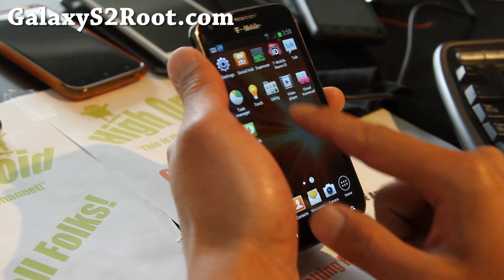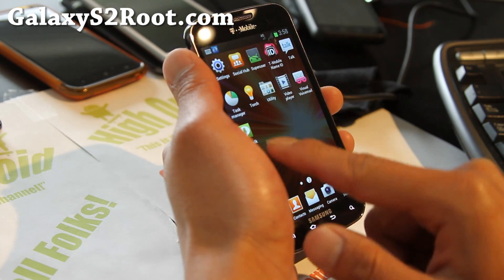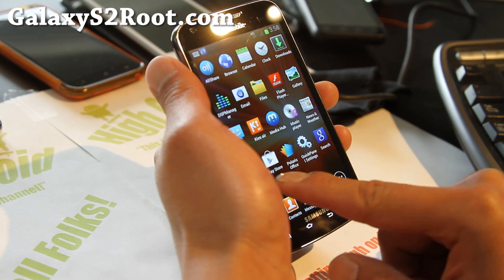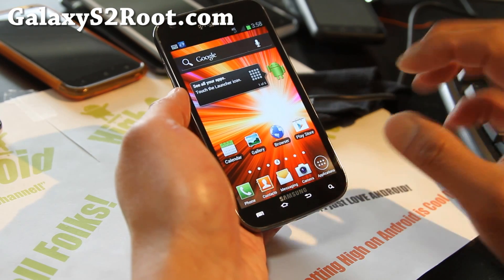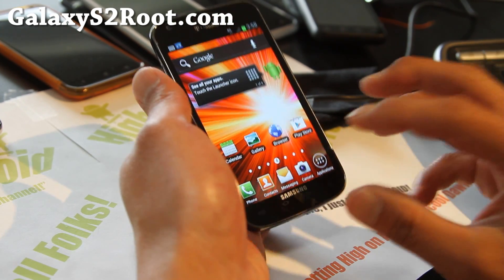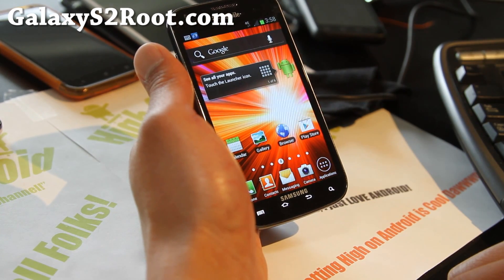It also comes with DSP Manager, a bunch of utilities, and all those stock apps you might need — voicemail and stuff like that. I think this is one of the best ROMs you can run right now if you want to stay near the official ROM, the official ICS update, with all these little enhancements that should give you better battery life and performance.